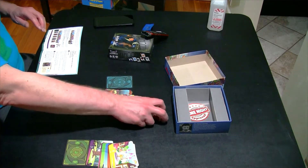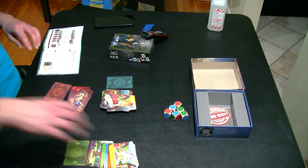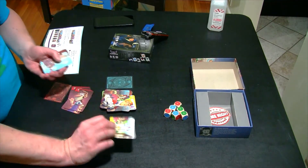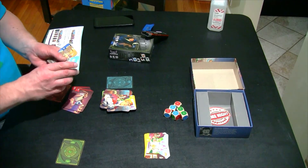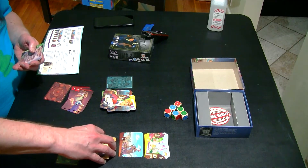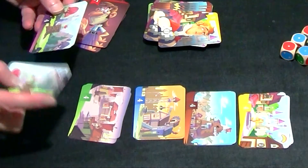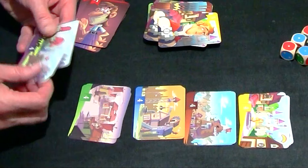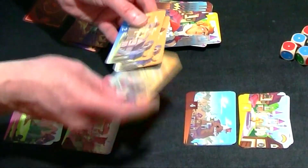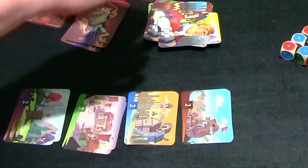I'm going to go through and show you how to set it up. It says to set up the village cards in five stacks according to the color of the front. You've got a city card, a workshop, a mine card, an orc village, and the enchanted forest. You start all of them with the twos — you actually reverse the order they come in the deck and put the twos on top. These are worth points, so you put those up front.